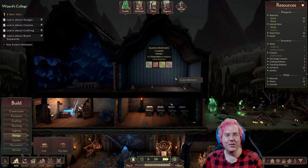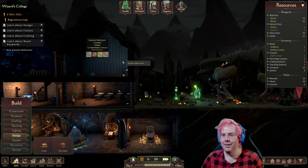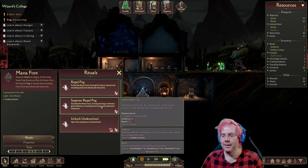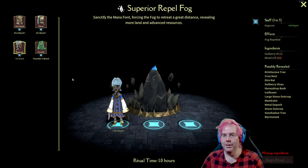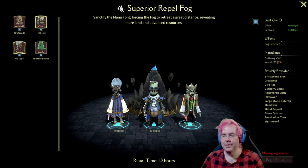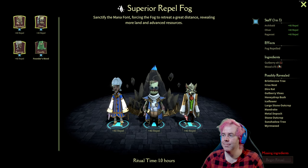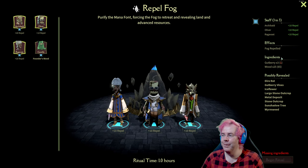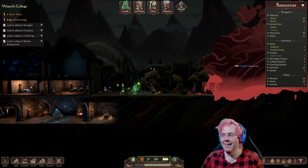A Vulpix appears in chat — someone might want to capture that Vulpix. Fog advancing — that seems bad. Can we do a superior? Plus 40 repel — good. Missing ingredients — so no, we can't. We only have one Gutberry. Repel fog — can we do this? No, we only have one Gutberry.